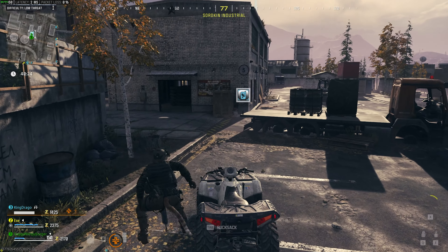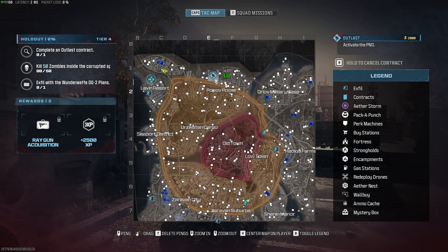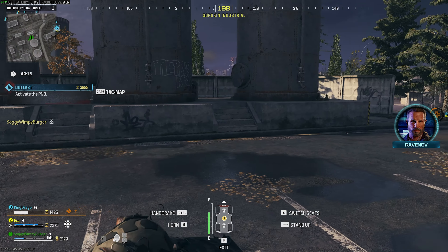Heading the rest of the way and picking up this contract — just like that, we'll see a new area is marked. Just make sure you have some ammo and some plates, then head over there.